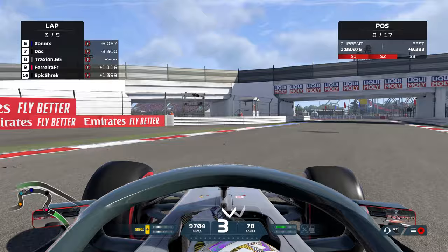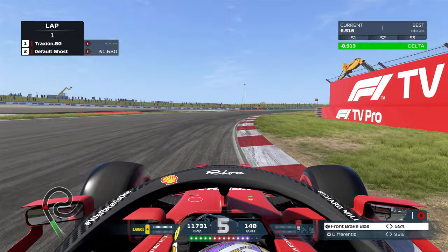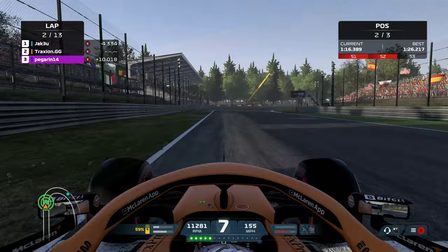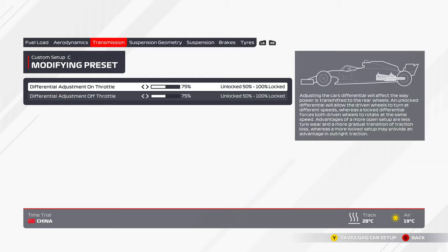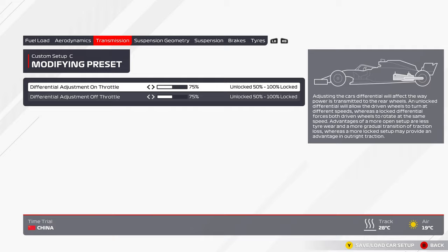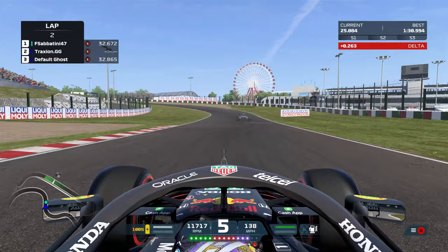As for differential, this setting affects how much of the available power is delivered to each of the rear tyres individually. Lucas uses this to improve either traction or rotation on the throttle, depending on what is required, giving him a better balance of grip. An open differential allows the tyres to rotate at different speeds, which is useful for longer high speed corners, whereas a closed differential locks the rear tyres together, well suited to low speed corners and providing traction on corner exit. A higher number equals a closed diff, whilst a lower number equals an open diff. Rubin recommends setting the differential to 90 or 95 for slower corners, and lowering it slightly for the faster sections.